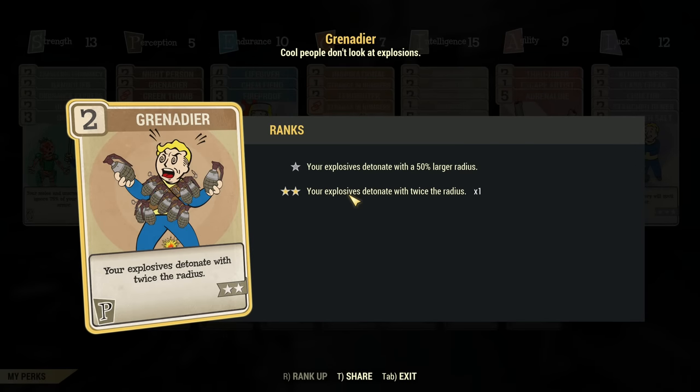Hey fellow Vault-dwellers, it's AngryTurtle and today we'll be talking about the Grenadier Perk. Over the last several months, developers were working on explosions and how those are supposed to work, and there were so many changes that now there's a lot of confusion — should you use Grenadier or not, with your explosive fixer, your explosive grenade launcher, with tossing grenades, whatever you are using. Let's start step by step.